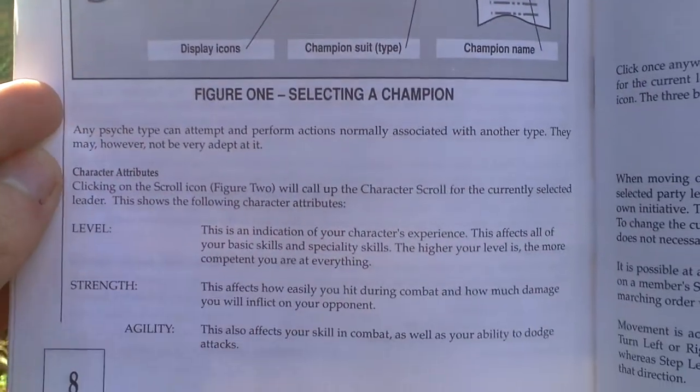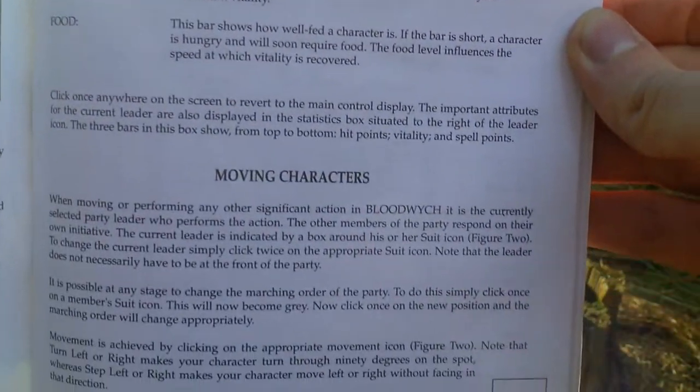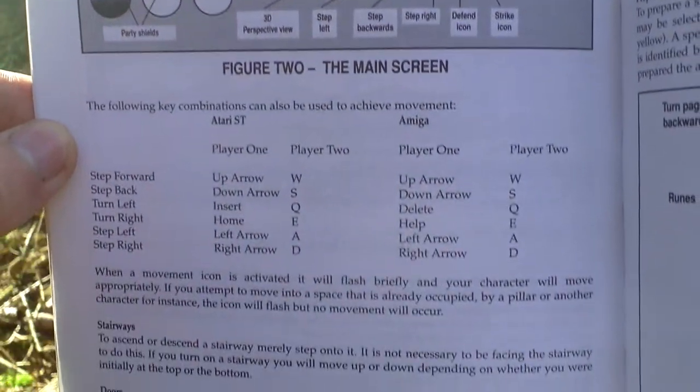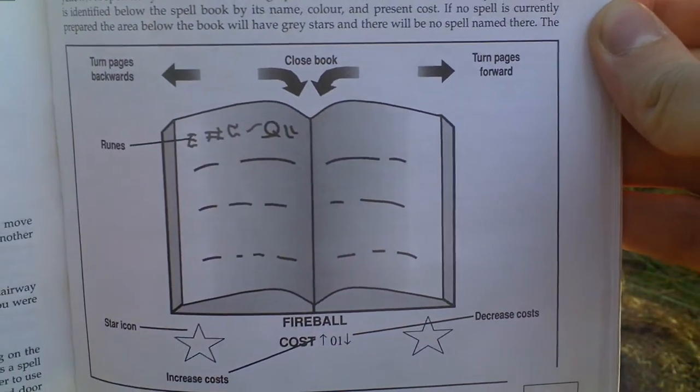How to select a champion, and some attributes. Moving characters, and other useful info about the game. Spells — how they work and how you create them.